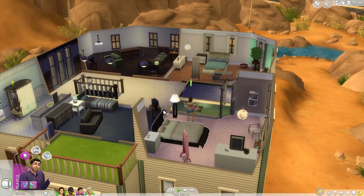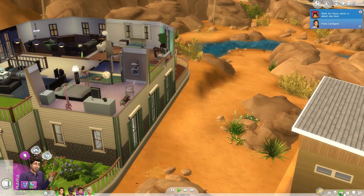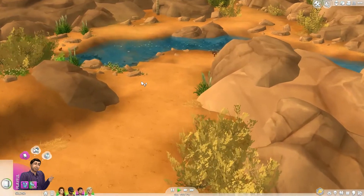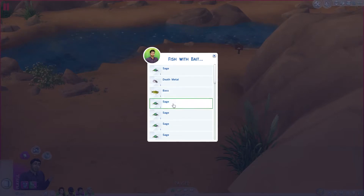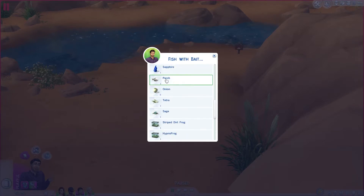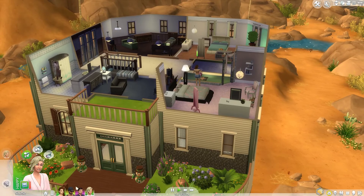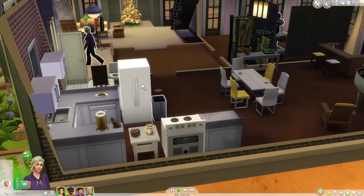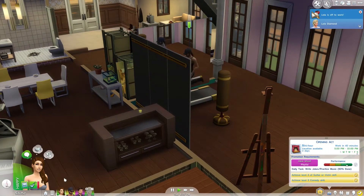We've got Lucas here — I can see your skill. He should go do some fishing. Did he get a fishing skill yet? There it is — fishing skill level three. I wonder if you can catch anything. Let's try with some bait. Let's try some sage — sure, why not. Oh, she got a cooking skill up though — excellent! Let's put that in the fridge.